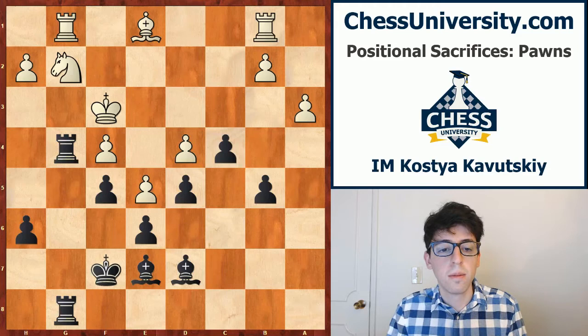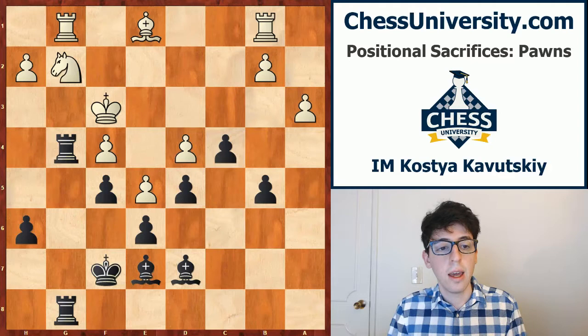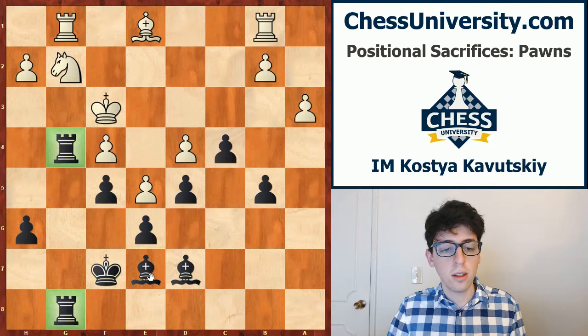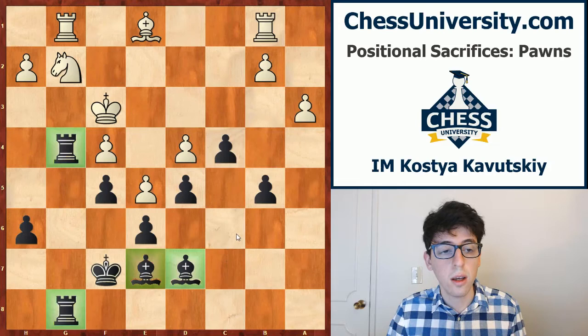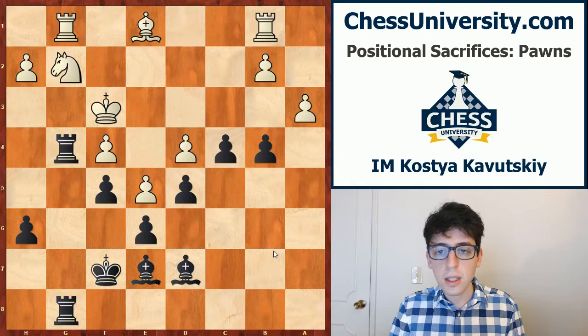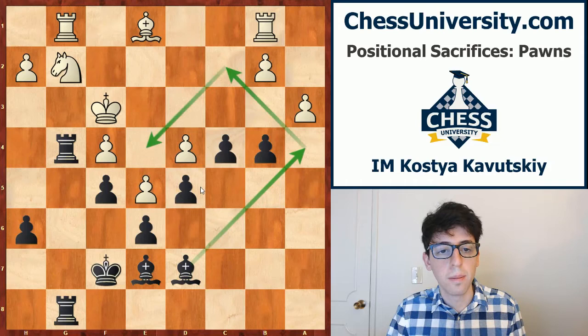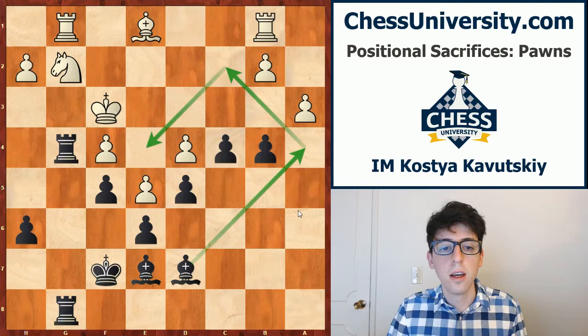Now I want to show another excerpt from one of Capablanca's games — this one also relatively well known, one of his better endgames. He's playing black against Janowski, and black has a lot of pressure on white's position, especially along the g-file where these two rooks are very strong. The black pair of bishops are also potentially very powerful. But black needs to break through, and here Capablanca plays b4, sacrificing a pawn to break through in white's position — specifically to activate his bishop through a4 to c2 and then to the powerful e4 square. This is another clearance sacrifice, clearing the road for your pieces.